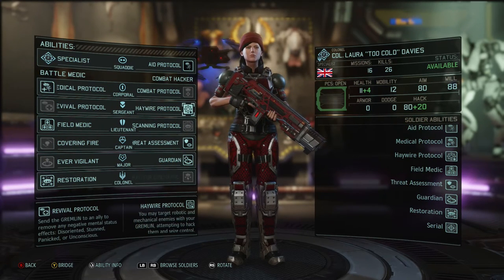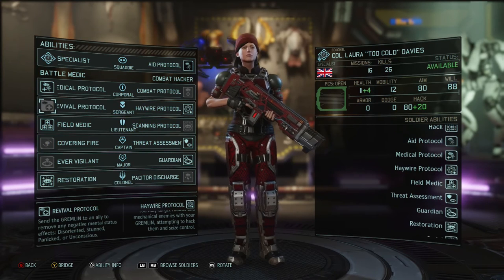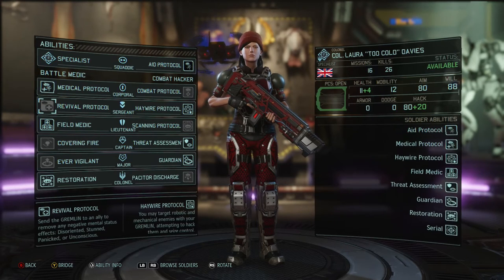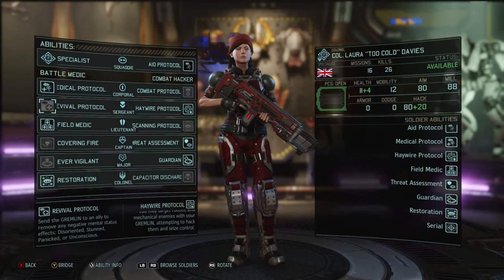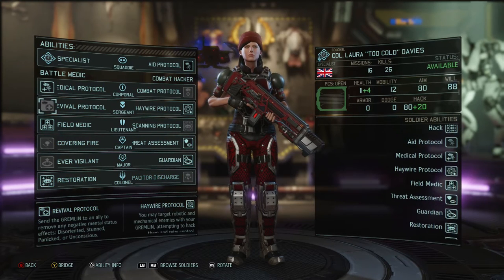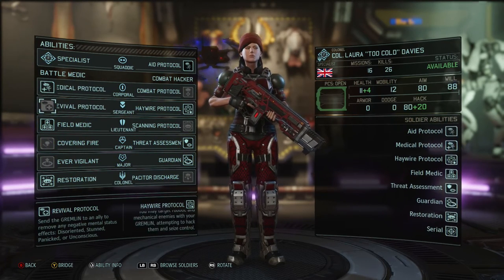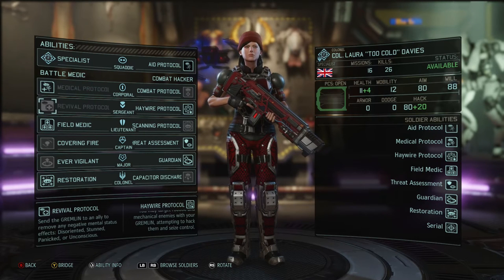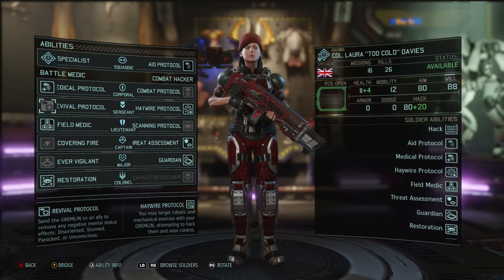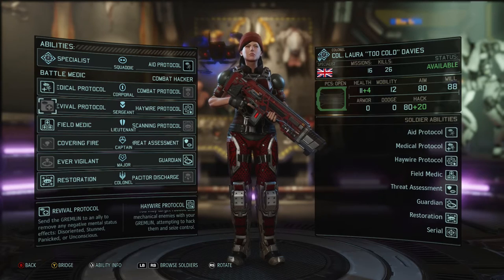At sergeant rank you have the choice between Revival Protocol and Haywire Protocol. Revival Protocol removes any debilitating negative status affecting your troops — disorientation, being stunned by a stun lancer, panicked, or knocked unconscious. It gets those guys back in the game, which is especially important early on when you only have four squad members, because having someone panicked or stunned really sets you back.